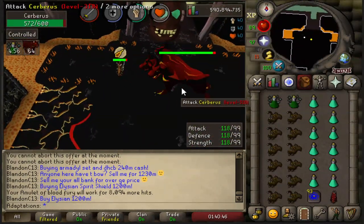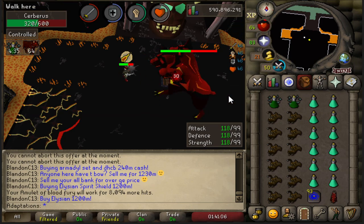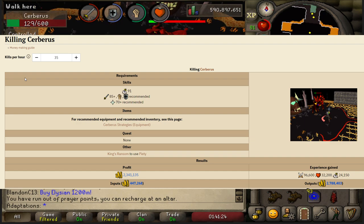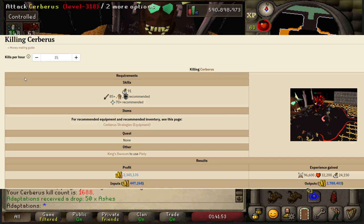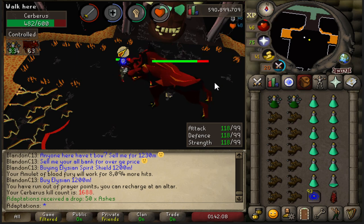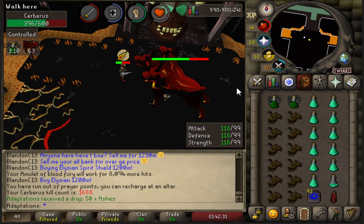Hey, what is up guys, I'm Adaptations and today I'm going to teach you guys how to easily kill Cerberus in Old School RuneScape. I've done a good amount of Cerberus and I really like it because you get pretty good experience here — around 100,000 combat XP and about 25,000 Slayer XP an hour. On top of that you have a chance to make really good money, up to 2.7 mil an hour on average at current prices. Most of this comes from large drops and not consistent money like Zulrah or Vorkath, and that drive to get the high priced item is what really pushes me to keep coming here.